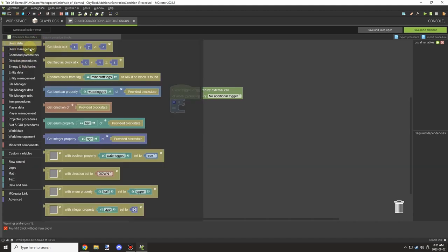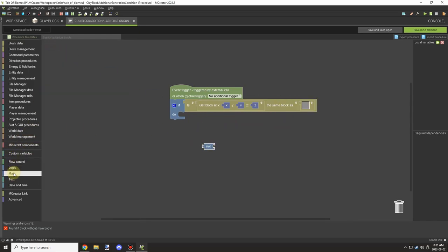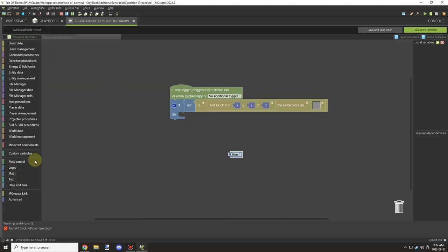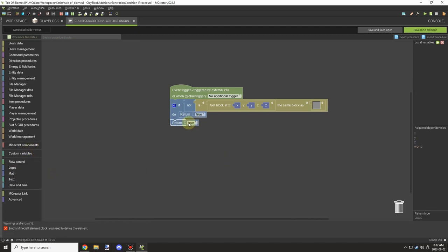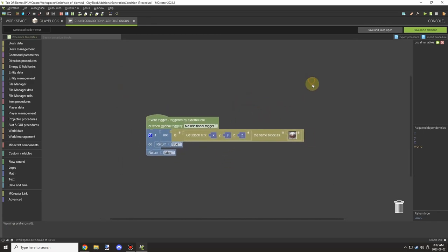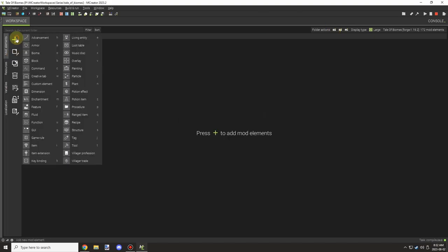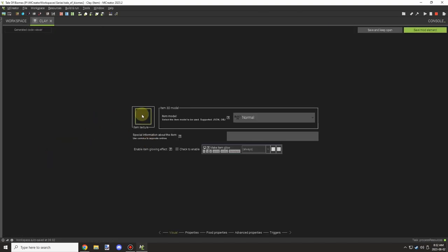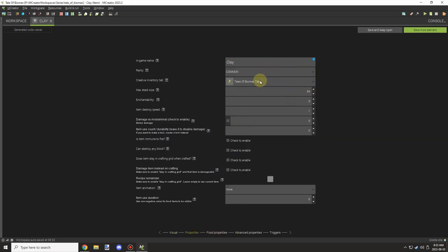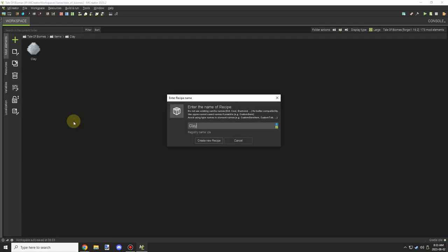I added a check to make sure clay doesn't replace grass, though thinking about it more now it doesn't really make sense, so I'll probably end up deleting that off camera. I went back and added it to sand so it generates in lakes and rivers as well as under dirt, so it can go underneath grass — that's the only reason grass is disabled.